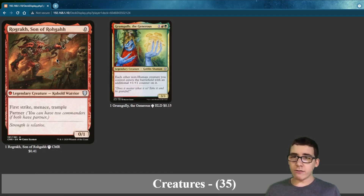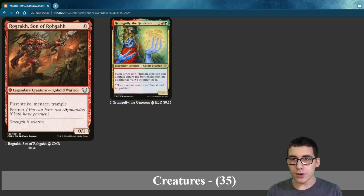We've got Ragawagly. It's really cheap because it costs $0. It has First Strike, Madness, and Trample. If it comes out after Grumgully, it enters as a 1-2 that can get even bigger.